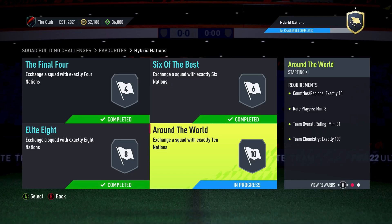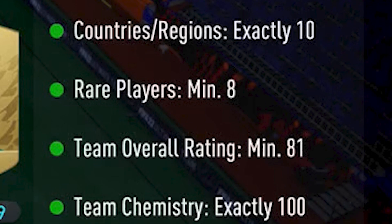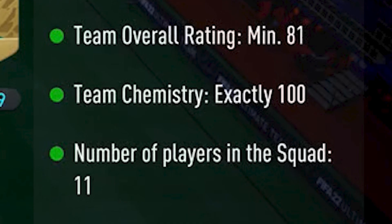This now brings us to our final team, called Around the World. The requirements are exactly 10 nationalities, minimum 8 rare players, minimum team rating 81, and exactly team chemistry 100.